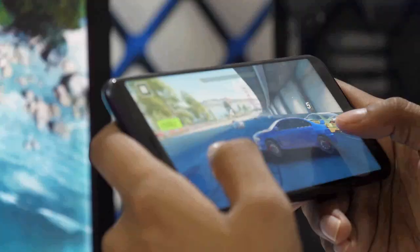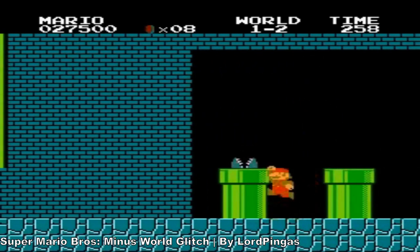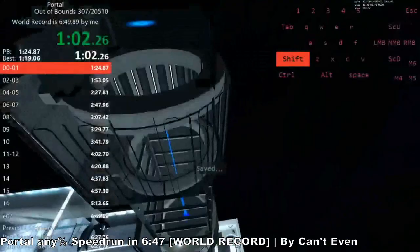Nothing in the world is perfect, and that includes video games. Mostly all video games have had at least one glitch, bug, or crash in their lifetime, whether purposeful or accidental by the players. Some are funny, some are annoying, some are straight up game-breaking, and some are used to speedrun for the fastest clear time. I've collected every glitch I encounter in video games, intentional or not, and I'll be showing them all in this new series called Glitchy Paradise.